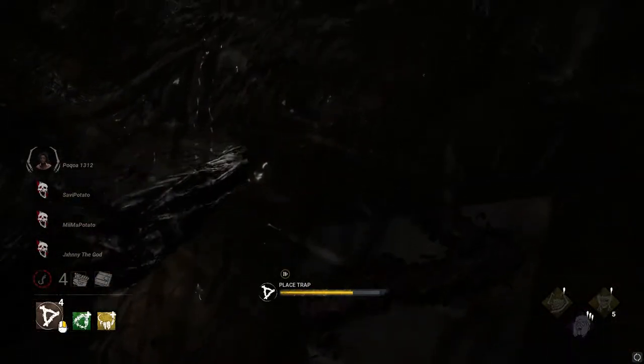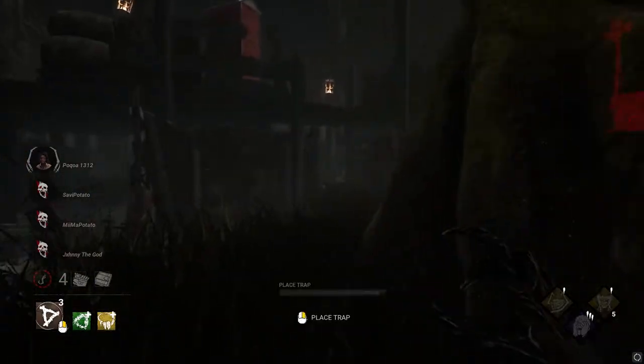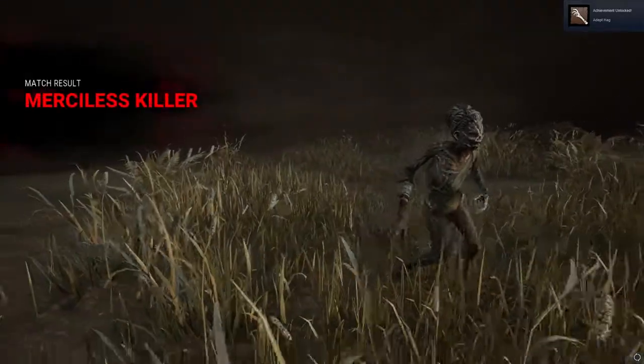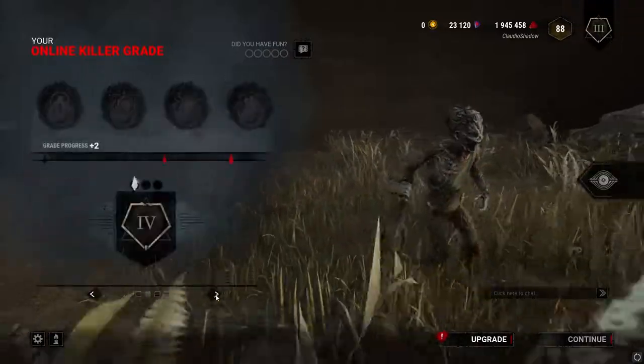We know for a fact the hatch is nowhere over here, so that's a good sign. Means we need to keep traveling along and see if we can find it. Adept Hag, anyways. Let's go, guys. Well done. Well freaking done. That's how you get it — Adept Hag. Very easy.